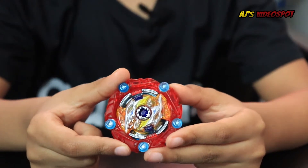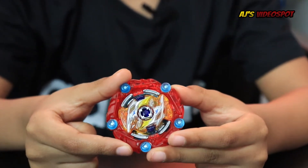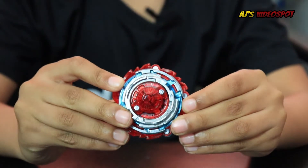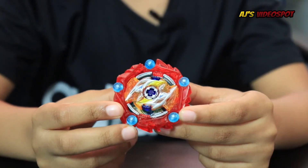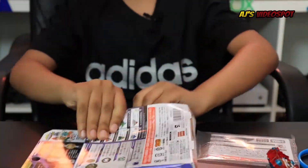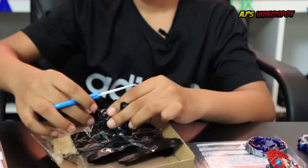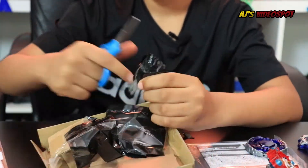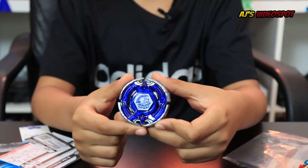So the first bay we have is Cursed Ragnarok Zero Acel, and it's a Stamina type. The next bay we have is Earth Aquila Vanguard Merge.